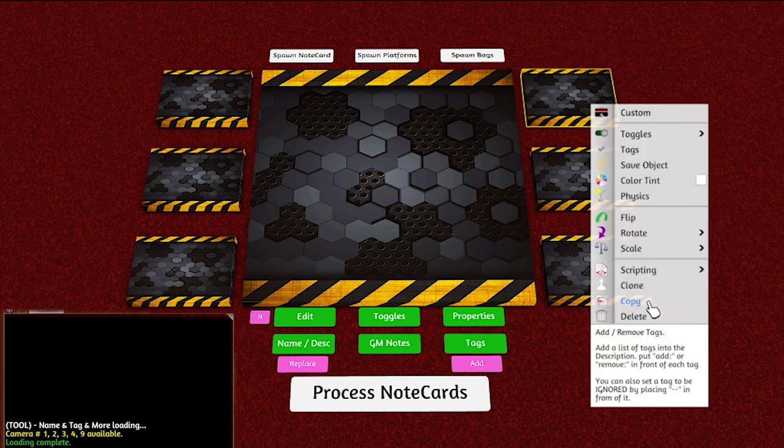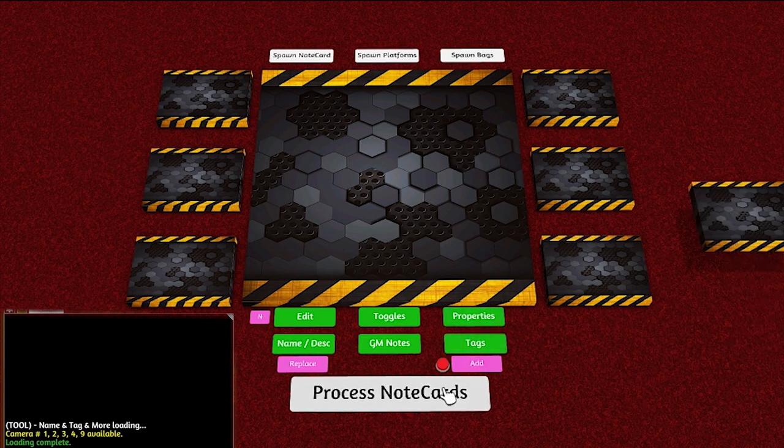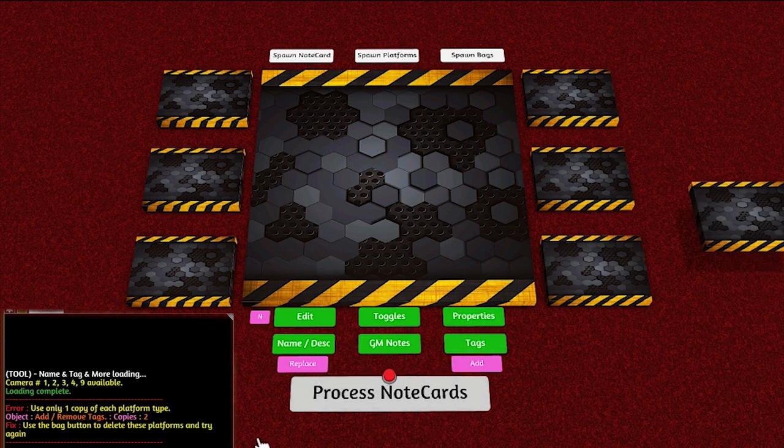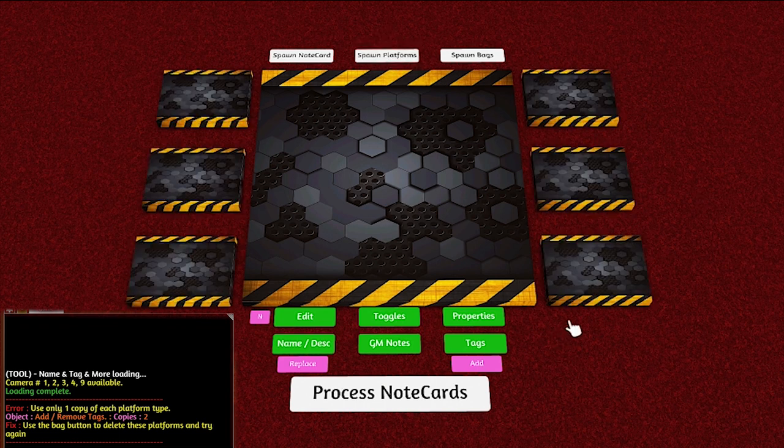If you happen to have too many platforms and you try to process the cards, it'll tell you in the chat that you've got too many. But if you just do Spawn Platforms again, it'll redo them all, and if you right-click it, it'll delete them. So there's your platforms.